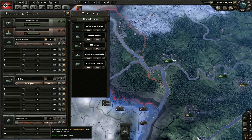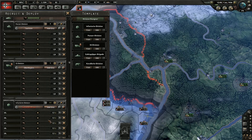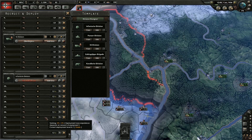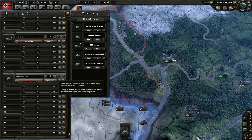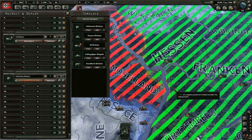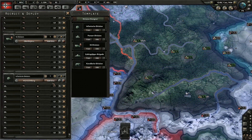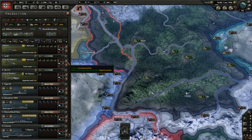And then over here — counting up to ten units there, and ten more over here. Then 50 units — you guys are pretty much all going to go along here to really intimidate the French.